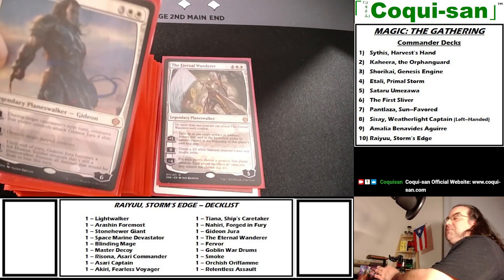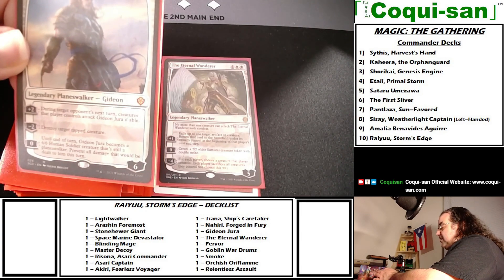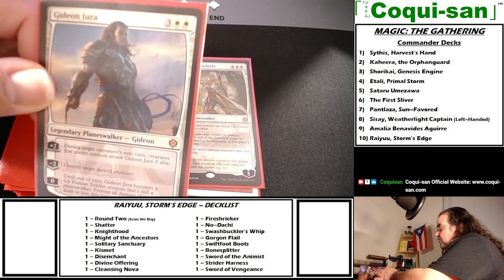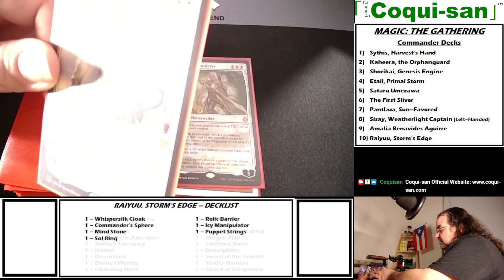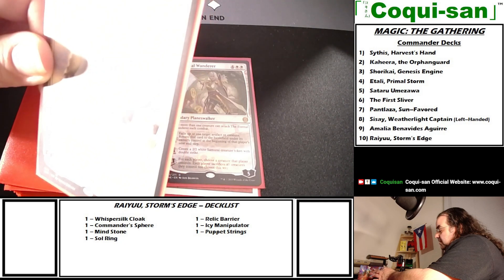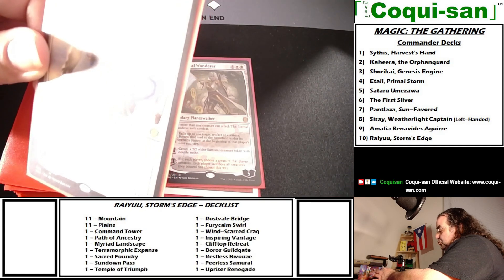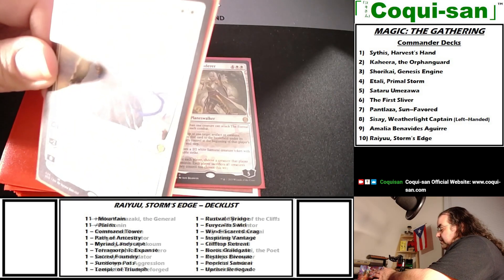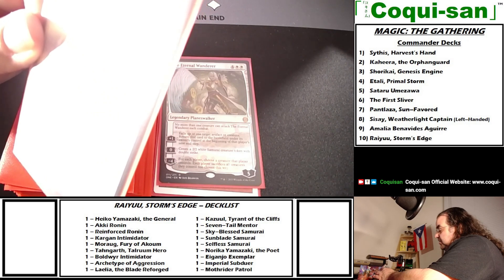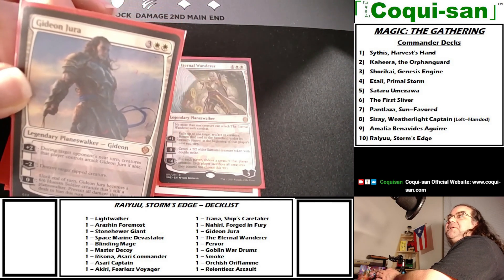I went with planeswalkers rather than a couple more creatures to round it out. Gideon Jura costs three generic and two white and comes with six loyalty counters. Plus two loyalty: during target opponent's next turn, creatures that player controls must attack Gideon if able. Minus two loyalty: destroy a target tapped creature — a big deal given my tapping effects. For zero loyalty: Gideon becomes a 6/6 human soldier creature that's still a planeswalker, with all damage prevented this turn.